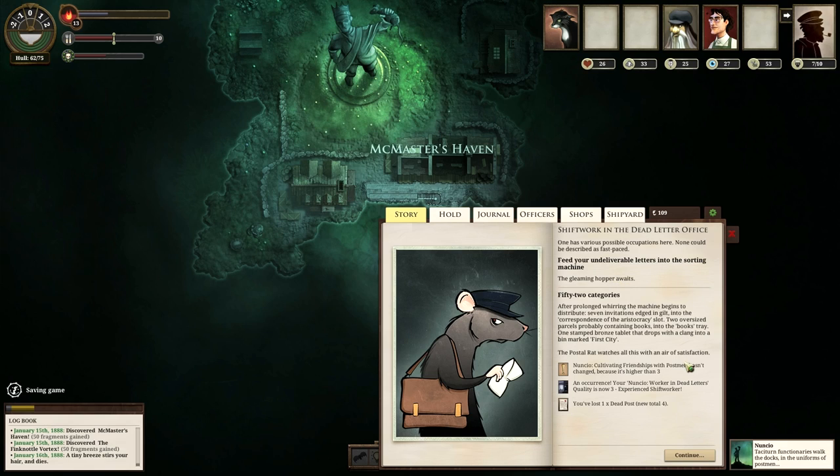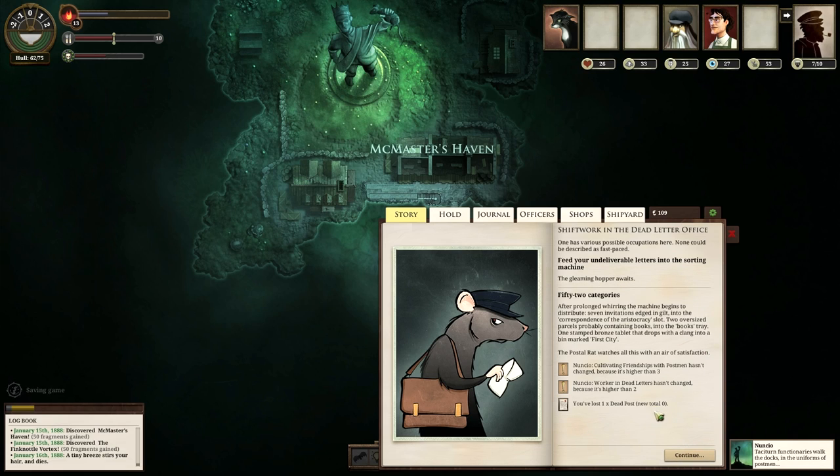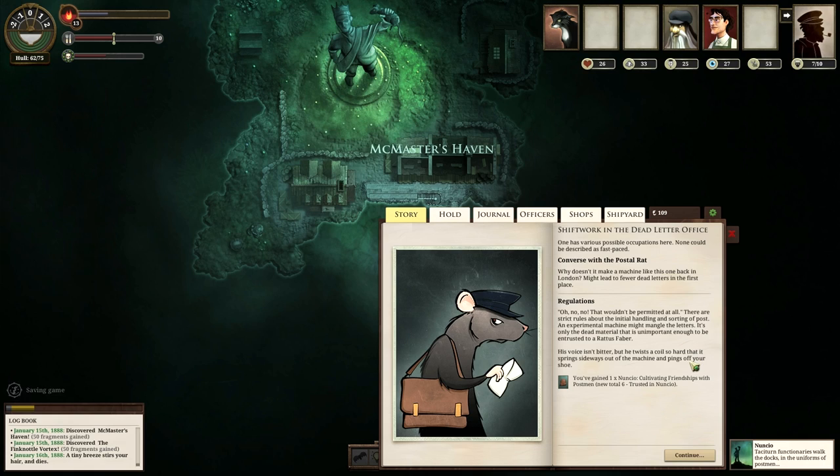We can feed our undeliverable letters into the sorting machine. After prolonged worrying, the machine begins to distribute: seven invitations edged in gilt into the correspondence of the aristocracy, two oversized parcels probably containing books into the books tray, one stamped bronze tablet that drops with a clang into a bin marked 'First City.' I don't know where that is. The postal rat watches all of this with an air of satisfaction. It looks like it never changes — we always get the same loot out. Cultivating friendships is stuck. Why doesn't it make a machine like this one back in London? 'That won't be permitted at all. There are strict rules about the initial handling and sorting of post — an experimental machine might mangle the letters. It's only the dead material that's unimportant enough to be entrusted to a rat.' He twists a coil so hard it springs sideways out of the machine and pings off your shoe.